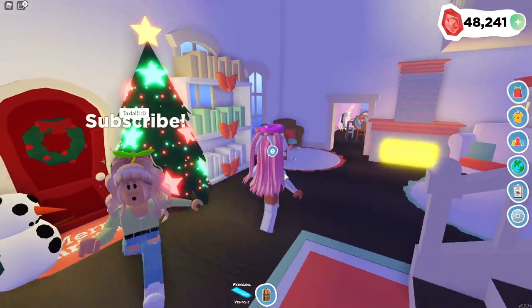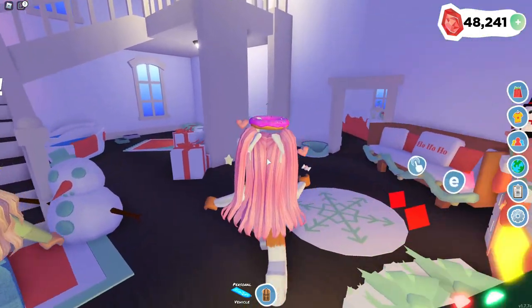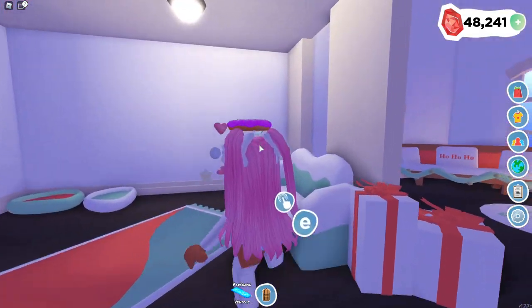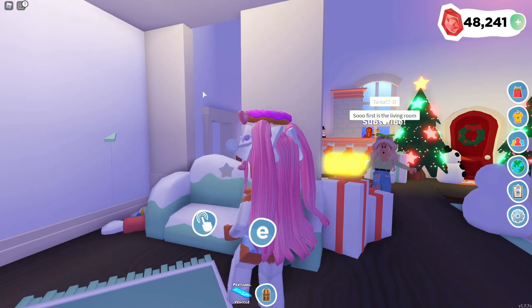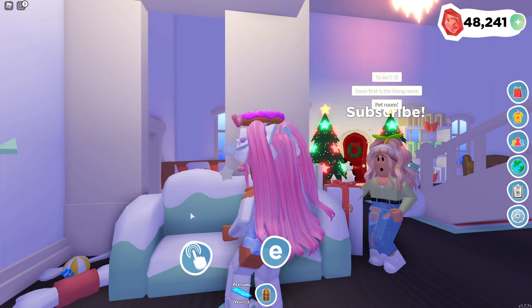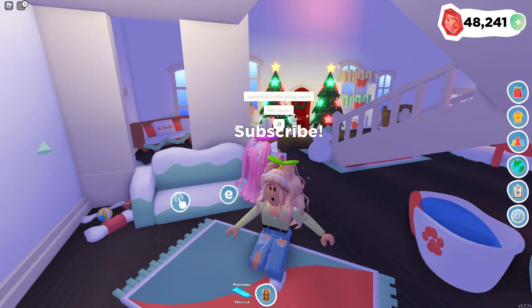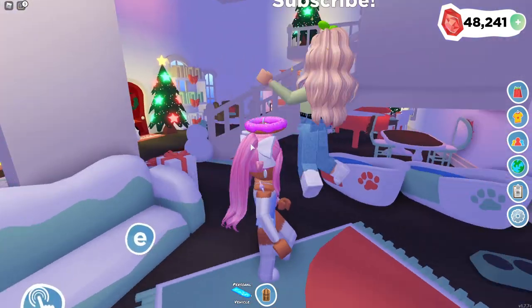This is the inside of her house and it's so cute. I love the color combination. As you can see, it looks like we have a pet area over here, and I love what she did with the walls right here, creating a separator. This is so creative — I would have never thought to put a wall on the bottom to create this kind of window thing. So the first area is the living room, and this is the pet room right here.